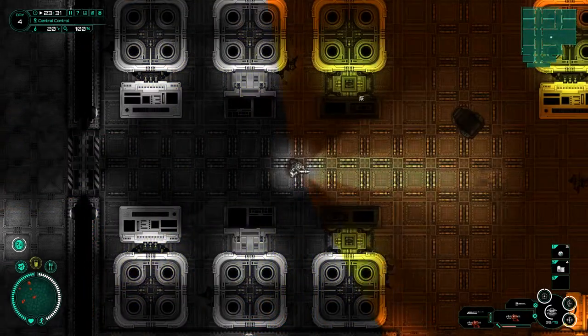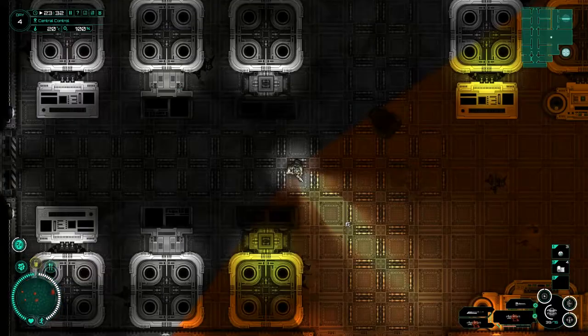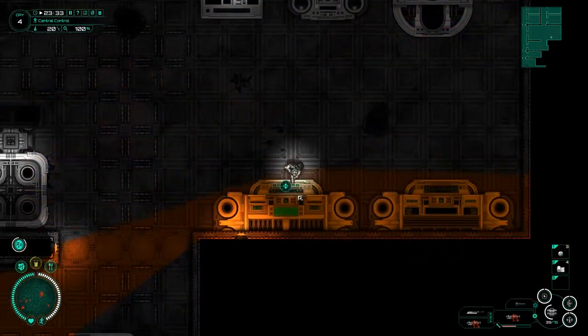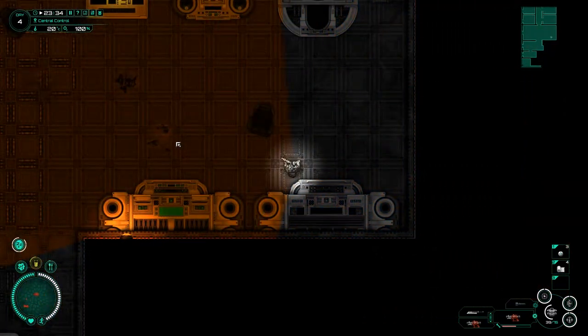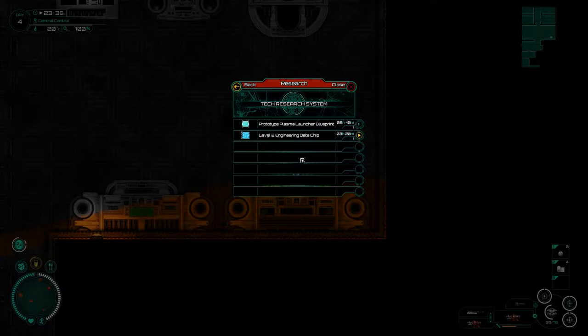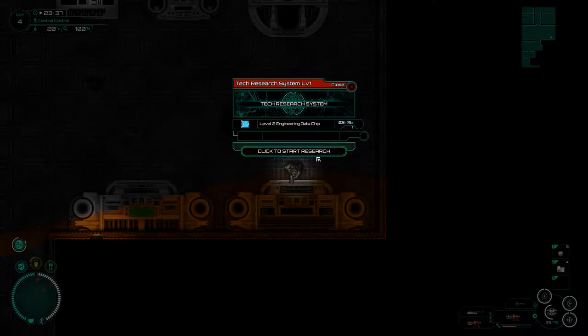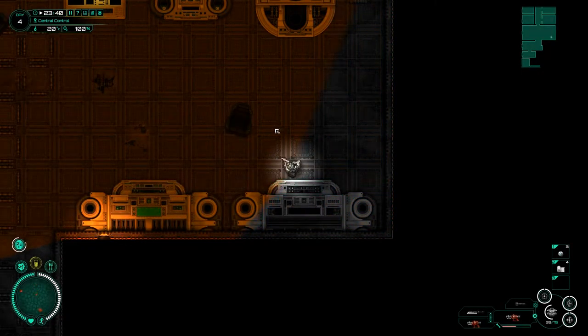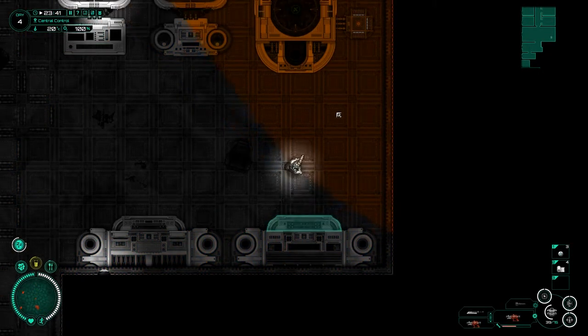I didn't want to turn my light off because we don't need it in here - it's already powered. We're going to hit 'click to research.' We've got a problem because we need to do two things. First, the level two engineering data chip - that's definitely the first thing we need to do.